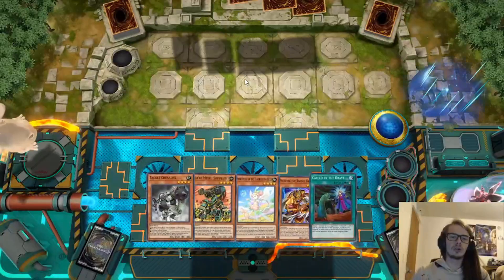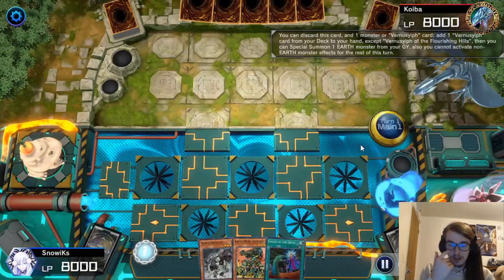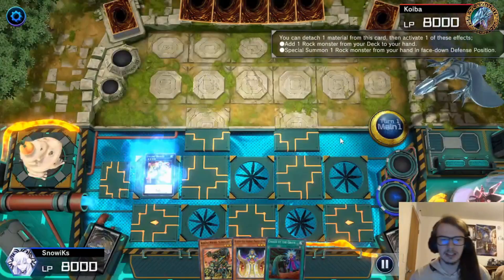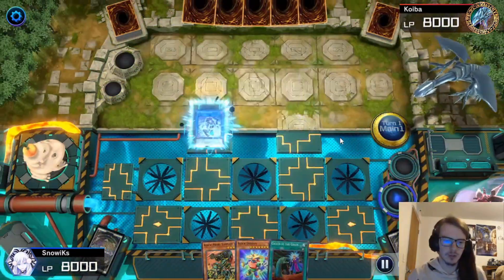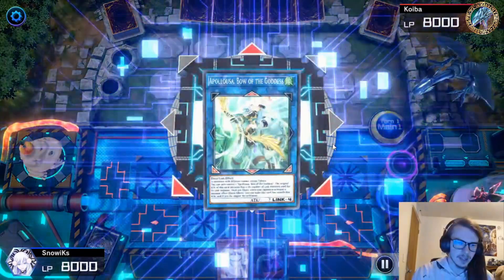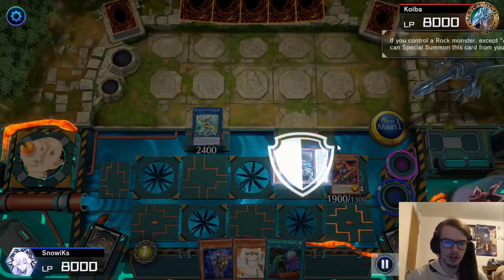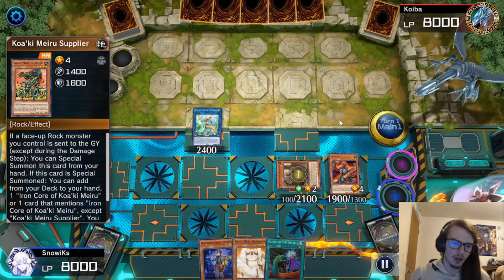Here we are going first with a decent hand. We start off with Vernisylf to grab Misty Seedling, then special summon out the Vernisylf. We activate Misty Seedling to grab Keldo and special summon back Tackle Crusader. We then go for Gallant Granite, activate the effect to grab Block Dragon. We normal summon Keldo, go into IP Masquerina to get additional materials into the graveyard for Block Dragon, then special summon Kuwakimaru Supplier and go for Block Dragon.